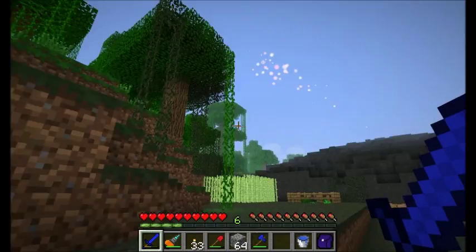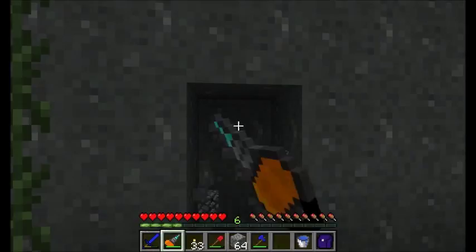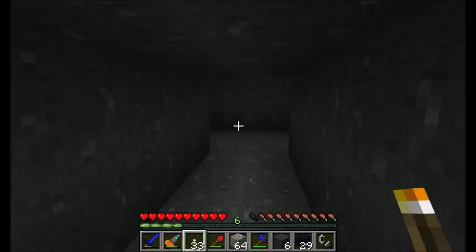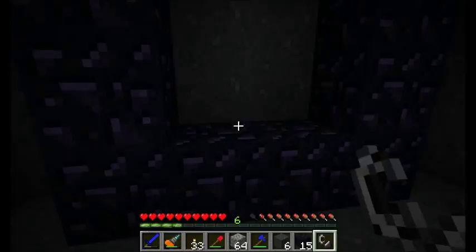Where should I craft this nether portal? Maybe right past all my farms inside my volcano here — that might be really cool. Let's dig our way into this little volcano area and find a nice spot for our nether portal. Just past my pig farm, I've got this little double entrance doorway, and this is where I'm going to build my nether portal. Let's light it up — hooray, nether portal!